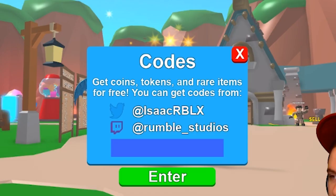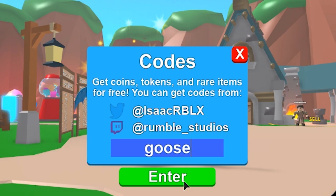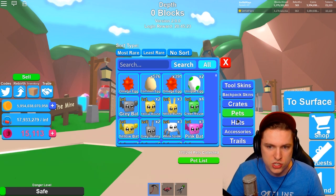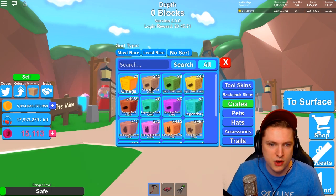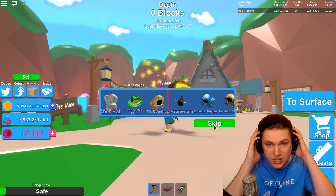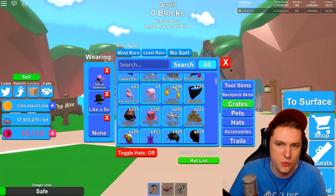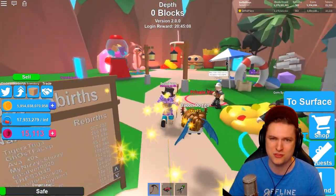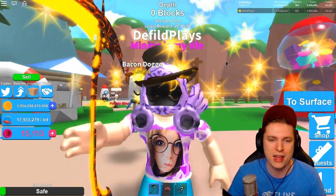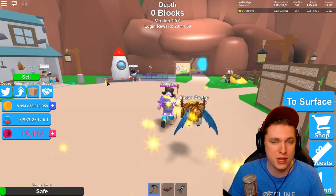Next code is 'goose bada bada boom', which gives you a legendary head crate. Let's open that — going into the head snow crates. We got a legendary head crate. Can we get a mythical? No, we got a nice crown — that hat that nobody really wears in Roblox. It's a pretty expensive item but not that pretty. I'd rather wear the sir hat or something like that.